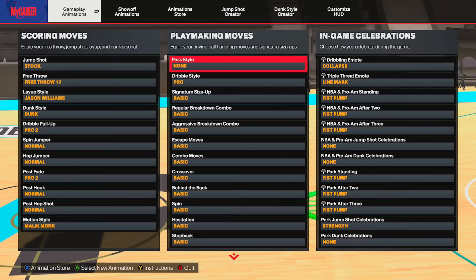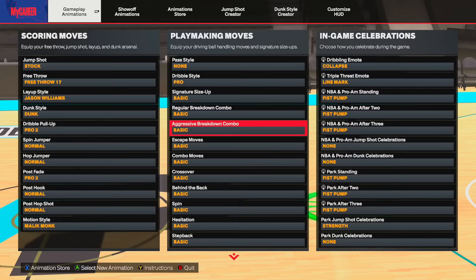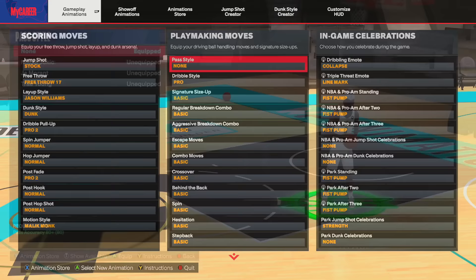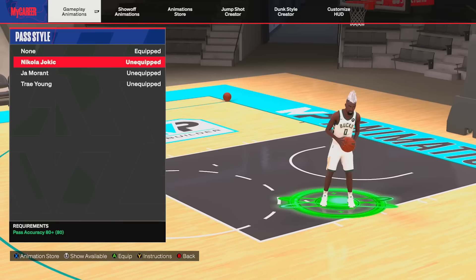Now it's time for the part of the video that I know a lot of you clicked on — the dribble moves. The game's been out for about three months and I've tried out pretty much every single dribble move, and I think I got the best ones. Starting off with the pass style, I use Trey Young. Tyrese Halliburton's the best one, but I believe you need an 89 pass accuracy for that. I'd recommend going with Trey Young, Magic Johnson, LaMelo Ball, or LeBron — something like that.